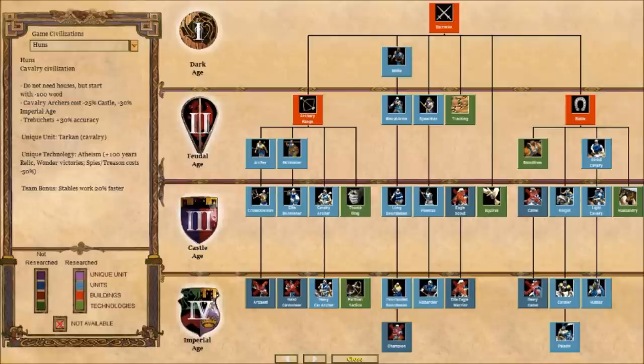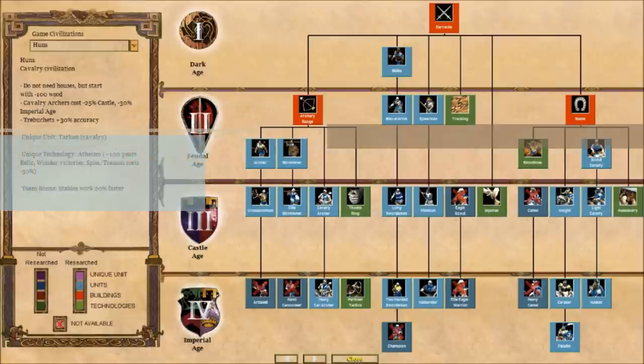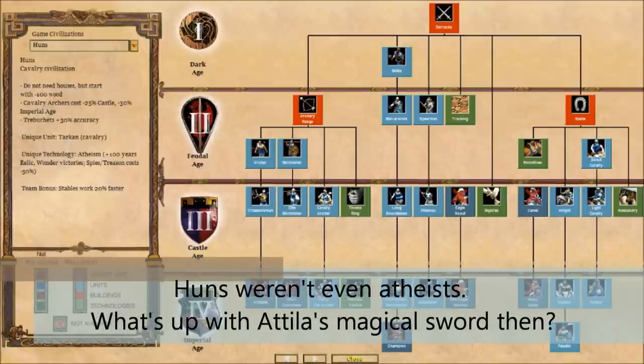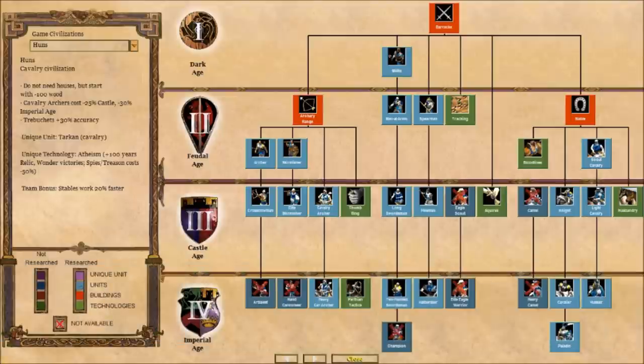In Age of Empires 2 HD, the cavalry archers for the Huns are 25% cheaper in Castle Age and 30% cheaper in Imperial. This is also a very strong bonus. The trebuchets are more accurate, though that doesn't really come in handy all that often. Their unique tech is atheism — I think the developers are just taking a dig at atheism, and honestly, how often has that bonus ever come in handy in online play? The team bonus is that their stables work 20% faster, which is a nice boost in the Feudal, Castle, and Imperial Ages. Their unique unit is the Tarkan. Even though it's not stated, the Tarkans actually have a slower attack than other cavalry, and their stats are also a little bit weaker, so they're not really a go-to cavalry unit unless you're using their bonus against houses as a raiding unit.